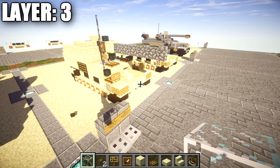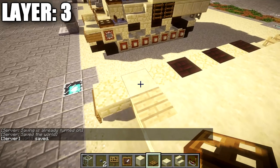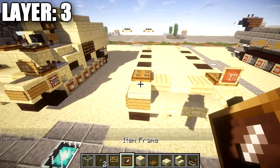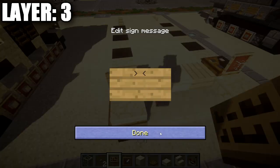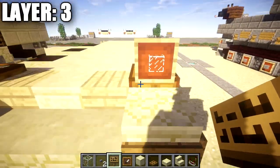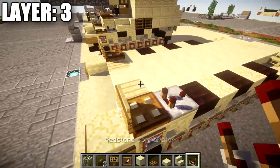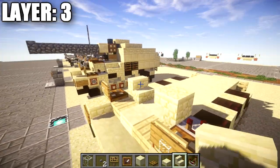For layer three, place a wooden trapdoor on top of the smooth sandstone block on both sides, then place an item frame coming off that wooden trapdoor with a glass block in the frame. Also place a sign coming off the wooden trapdoor on both sides. Then take a redstone comparator and place it pointing back, followed by a sandstone upside-down stair and one block coming off the front of the stair.